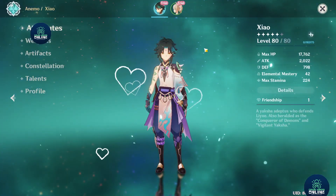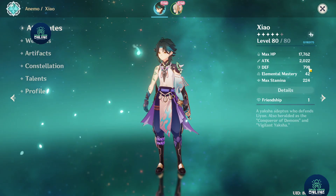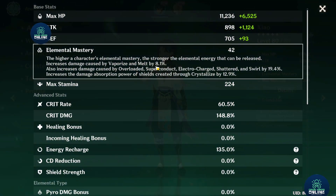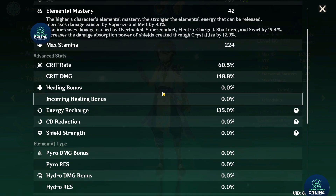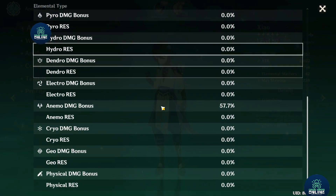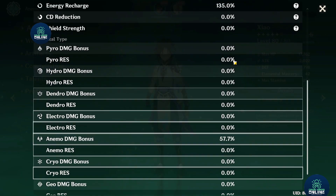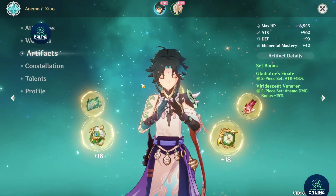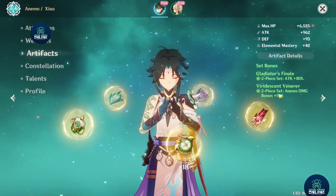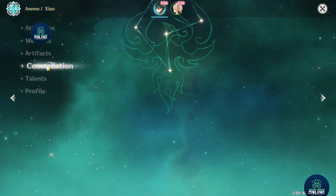Let's go into the character here and look at attributes. Xiao's attack is only 2022, defense is 798, elemental mastery is 42, max stamina is 224. The crit rate is 60.5%, crit damage is 148.8%, energy recharge is 135%, and the anemo damage bonus is 57.7%. The artifact set being used is Gladiator 2-piece for 18% and the Anemo set for 15% bonus. Constellation 0.